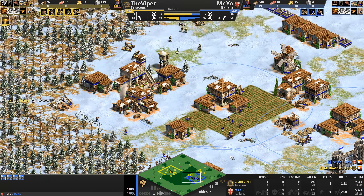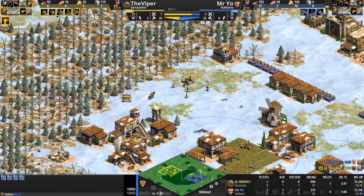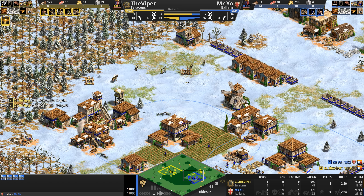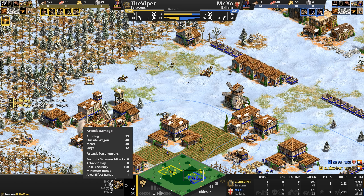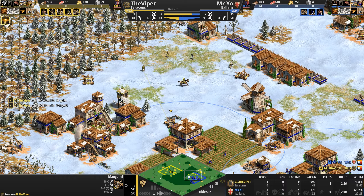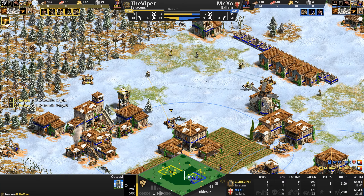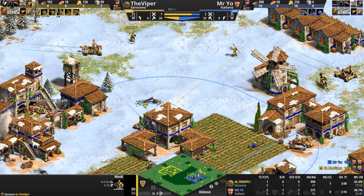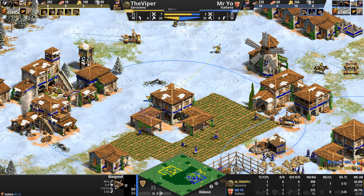Mr Yo's town center is very exposed to the south; the Viper is starting to destroy houses. The one thing Mr Yo has is time, because look at the firing rate of the mangonel — six seconds between attacks. But look at this: the Viper is not an Ethiopian siege player. Oh my god — the Viper just got Redemption as this mangonel popped into view. Is he going to convert the mangonel?